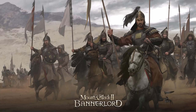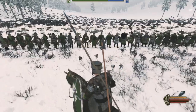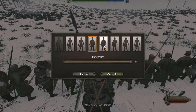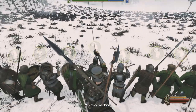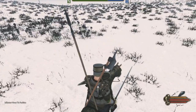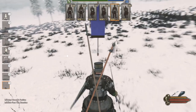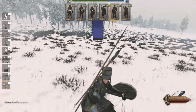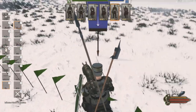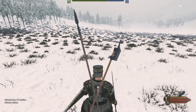First things first, we want to negate their javelins. So we want to split our infantry. From the get-go we're doing a reverse tactic compared to what we used against the Vlandians — where we had archers to the rear and infantry in the center. Here, we're splitting our infantry into two groups on the far left and far right, with no circles or squares formation, just spread out.